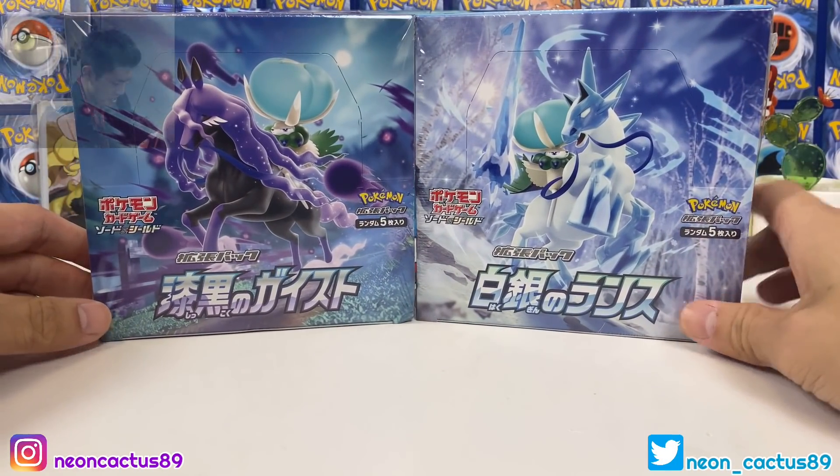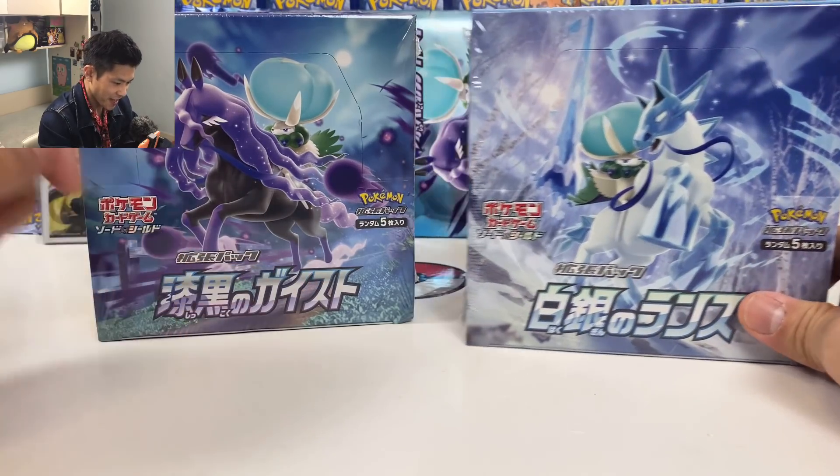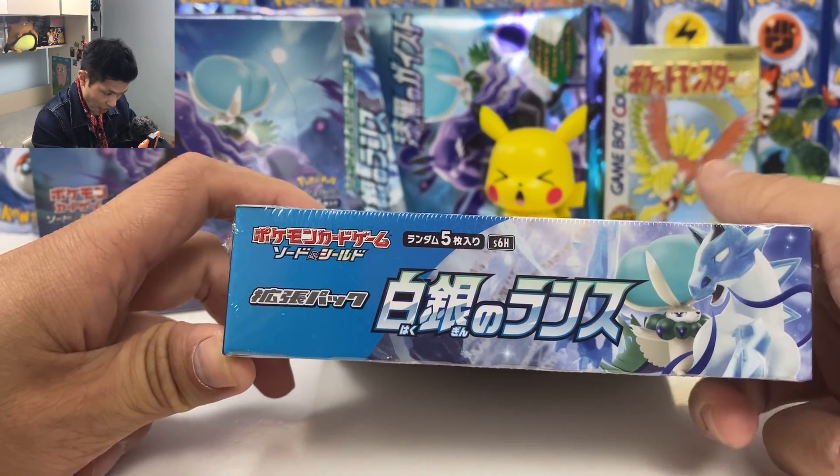What is up guys, New Encounters here today. We are back with the latest Japanese set, the Silver Lance and the Jack Black Spirit. We have S6K and S6H.